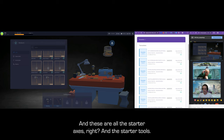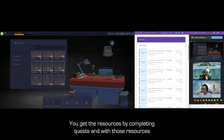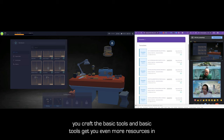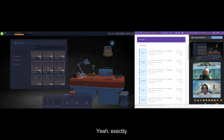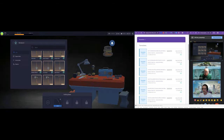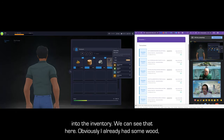These are all the starter axes and the starter tools — these are free. You get resources for free by completing quests, and with those resources you craft the basic tools, and basic tools get you even more resources and more interesting stuff. This is our inventory — you can see it here.